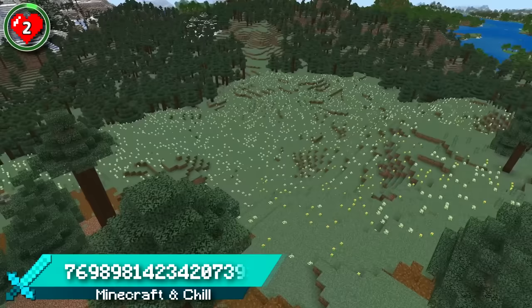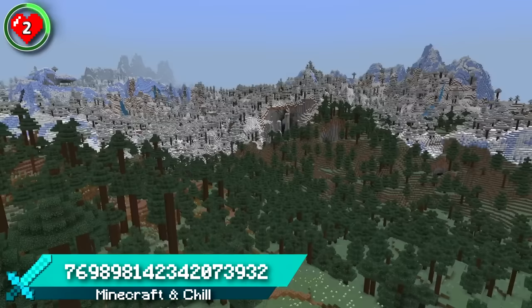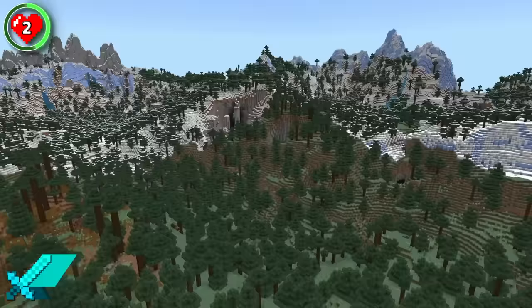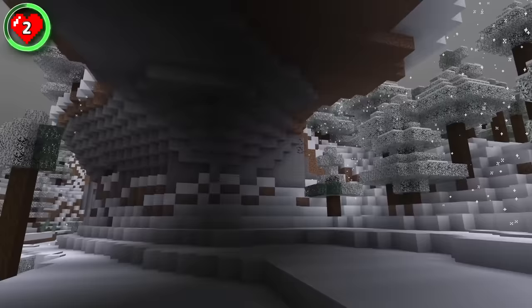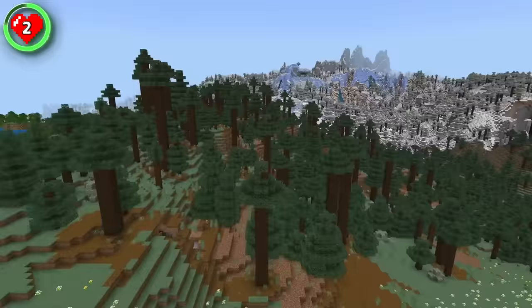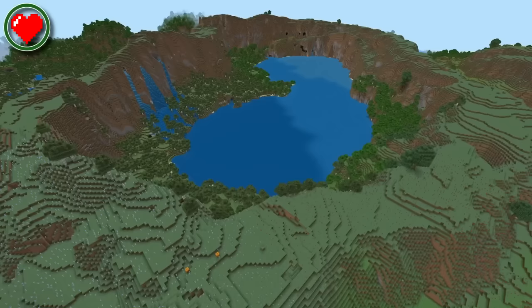Seed 2 is one of the most eye-pleasing spawns I've ever found. Standing in this meadow, the views of the forest and the frozen peaks in the background are just breathtaking. Progress through the forest and find even more amazing places to build up in the mountains, or turn around in the opposite direction to find a lake where five rivers meet.